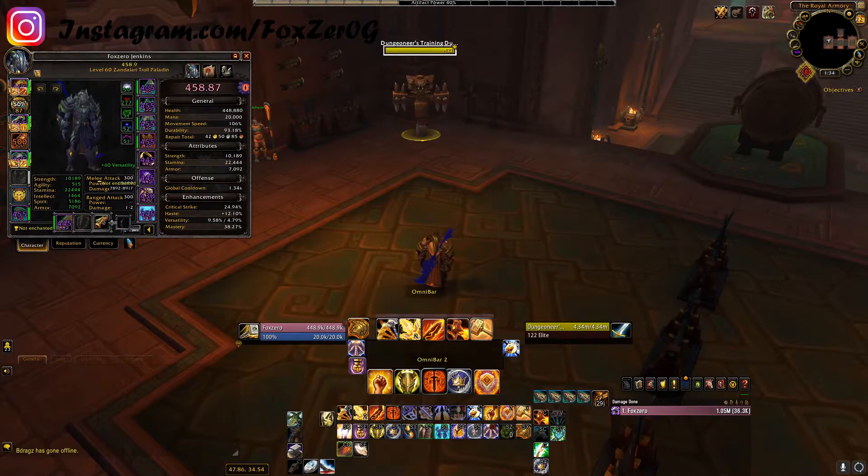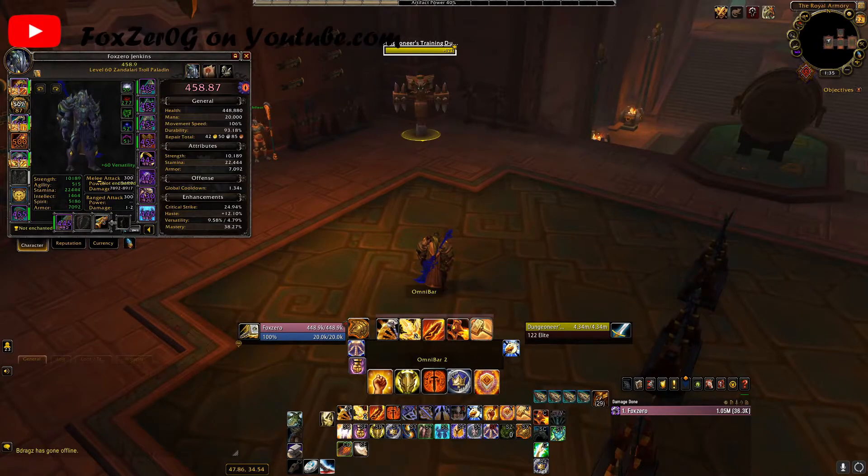For azerite traits, for the first two slots you want at least two Avenger's Might followed up with one Light's Decree. If you can get Heart of Darkness and you have over 25 corruption, that would be perfect. Otherwise, you can go with one to two Empyrean Power.